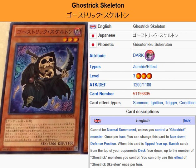Cannot be normal summoned unless you control a Ghost Trick monster. Once per turn you can change this card to face-down defense position. When this card is flipped face up, banish cards from the top of your opponent's deck face down, up to the number of Ghost Trick monsters you control. You can only use this effect of Ghost Trick Skeleton once per turn.